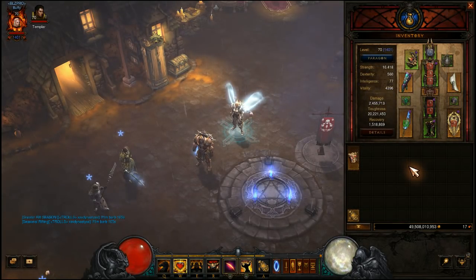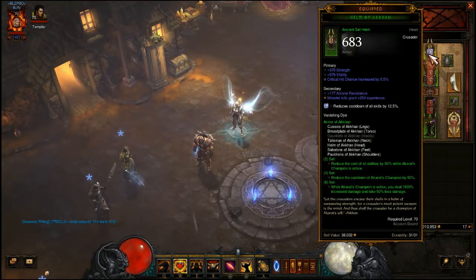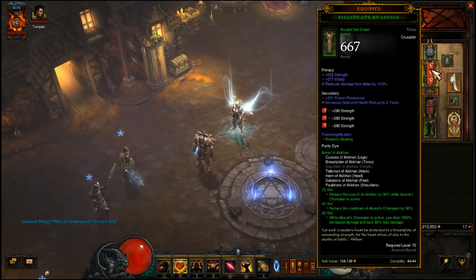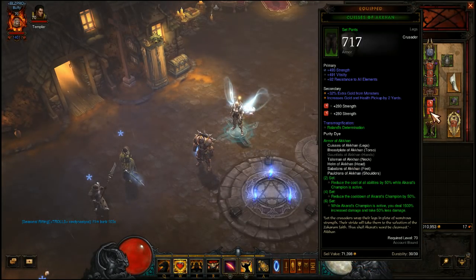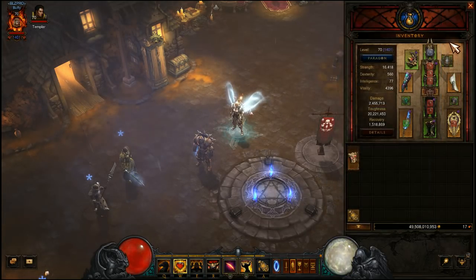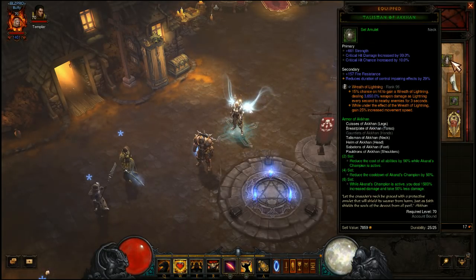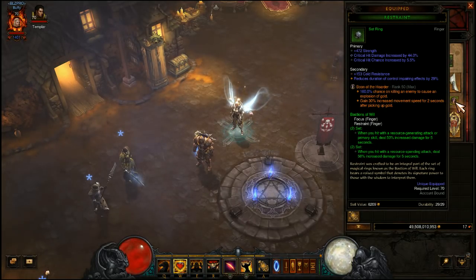All those things combined allow you to do a ton of damage when you're condemning. You wear the six-piece set, and you can glance over the pieces — pretty standard rolls for the most part, nothing to write home about. The amulet — ideally you'd want critical hit damage, critical hit chance, and Holy damage, but you take what you can get. The legendary gems keeping the build going are the Wreath of Lightning, Boon of the Hoarder, and Bane of the Trapped.